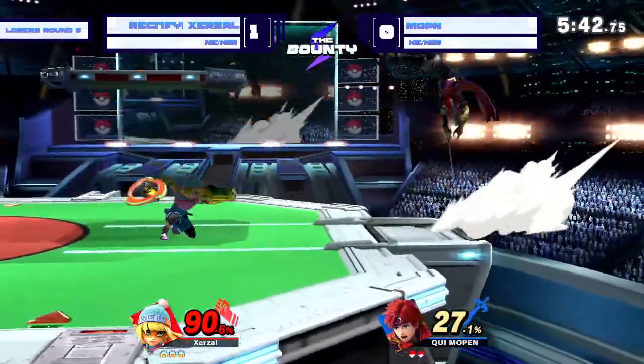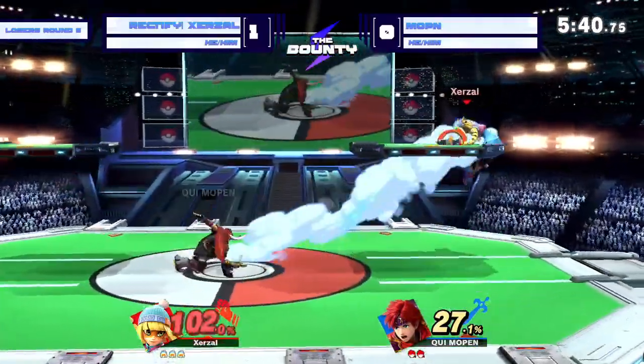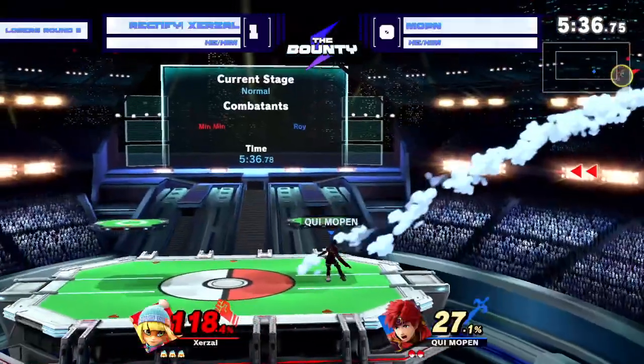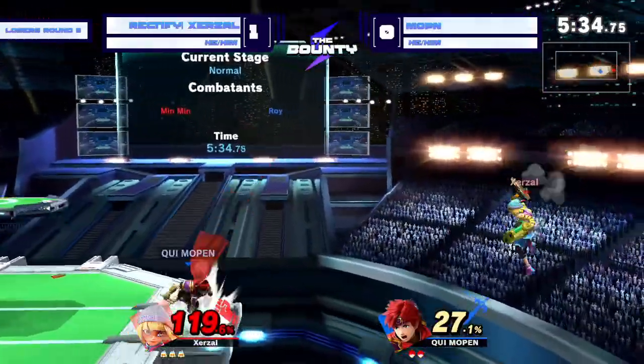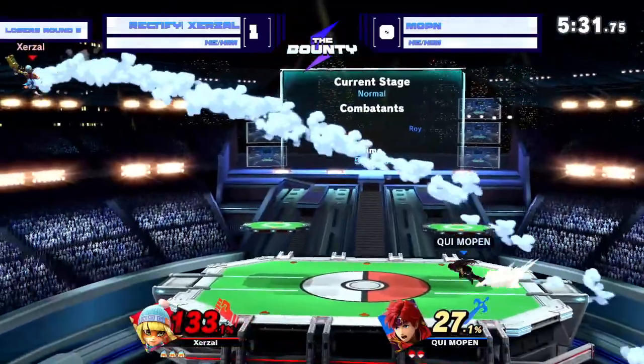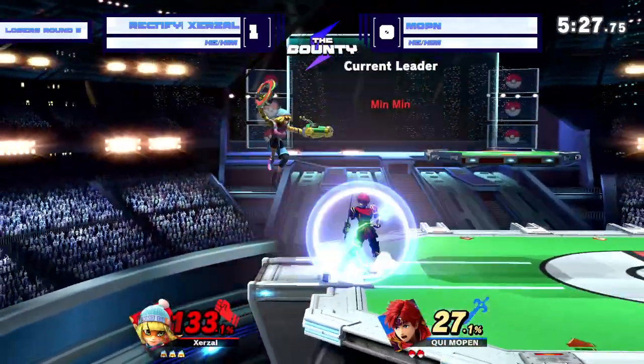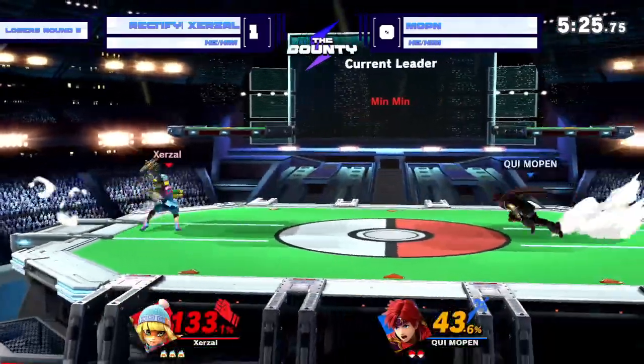Zerzl getting a little extra credit here on the second stock too. Percent just keeps on climbing. The parry — he doesn't manage to do anything with it, but that side B does not kill yet. Not quite going to take it, but we'll see what the ledge trap is here. Nice back air — beautifully placed. Very closely timed too, because that down air would have probably traded.